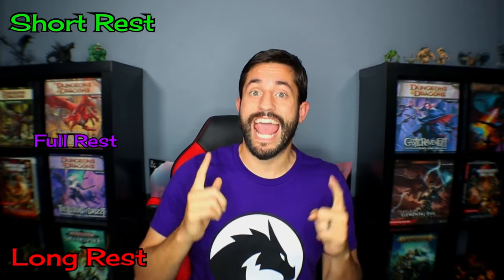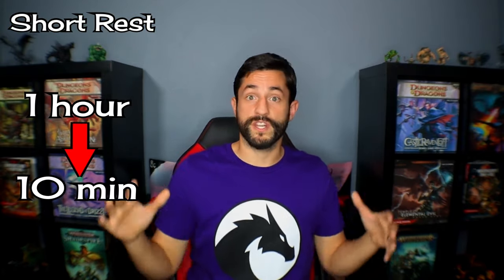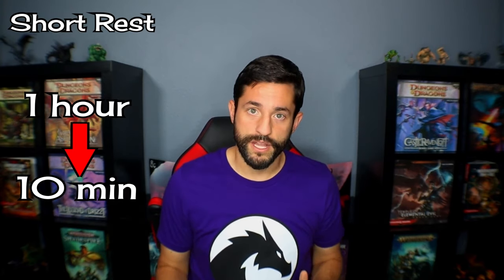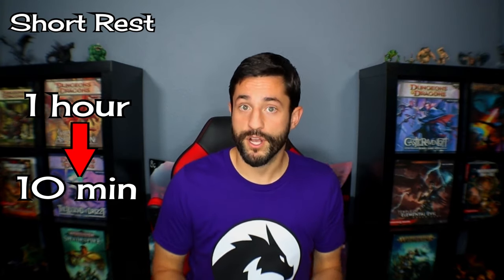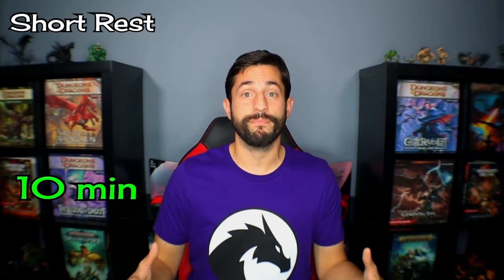For my homebrew rest system, I'm gonna buff short rests, nerf long rests, and add full rests. For the short rest, the only thing I'm changing is how long it takes — and this is a homebrew that a lot of people already do anyway. A short rest only takes 10 minutes. This just makes far more sense when your adventurers finish up a fight and everything settles down. They have some time to lick their wounds, catch their breath, and recover. They can use some items, have some small conversations, and be ready for more. Why does this need to take one hour? In sprint training, the anaerobic energy system you use for these explosive moments recovers in about five minutes, so 10 minutes is plenty.